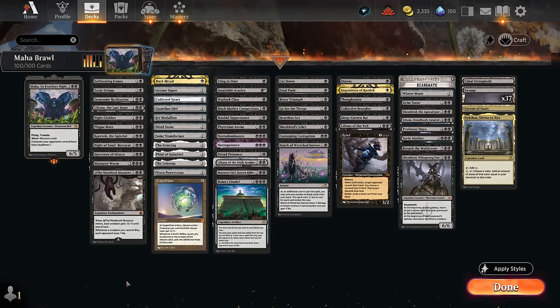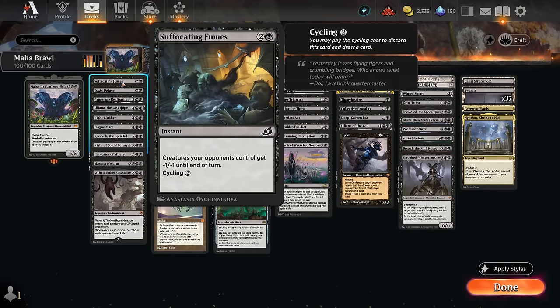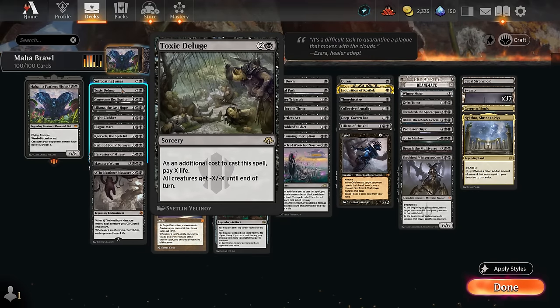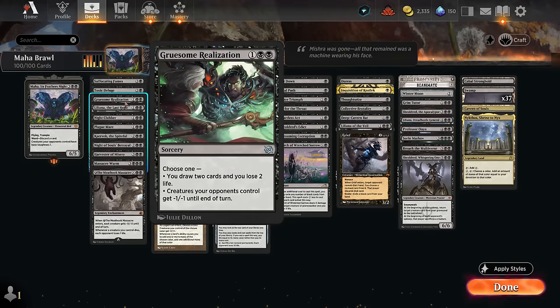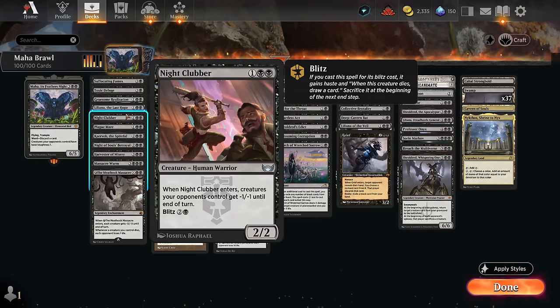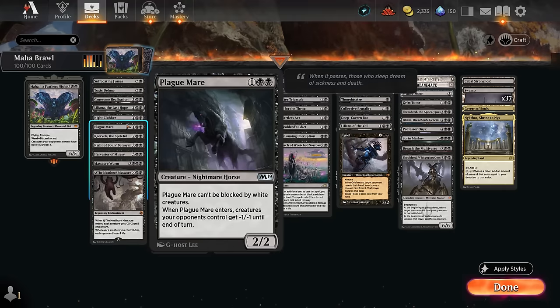Starting with our sweepers: Suffocating Fumes can be cycled but gives opposing creatures minus 1 minus 1 at instant speed. Toxic Deluge is always effective — with Maha we don't need to pay as much life for a one-sided board wipe. Gruesome Realization can shrink opposing creatures or draw 2 at the cost of 2 life. Liliana can plus to give minus 2 minus 1 until our next turn, or minus 2 to get a creature back from the graveyard.